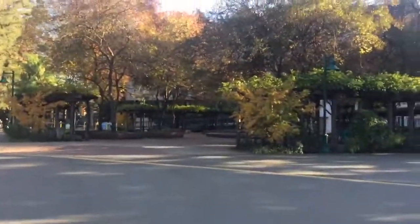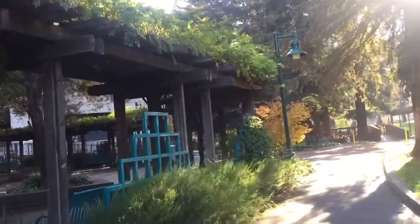Our second spot is right behind me. This is our library quad. Now let's go in there and look at it. What's behind the library quad? Behind the library quad is the library. Is that the answer you wanted? Yeah! Good!